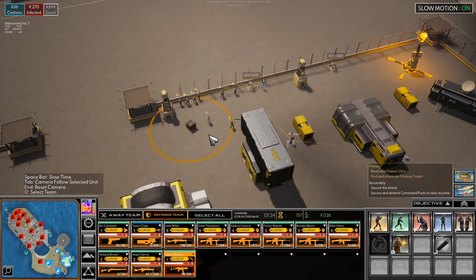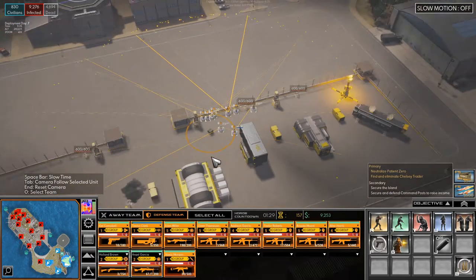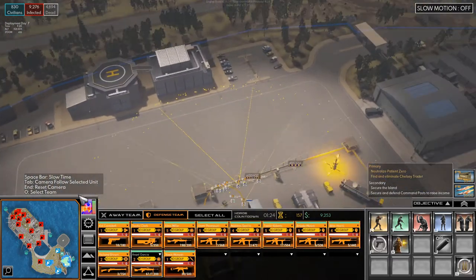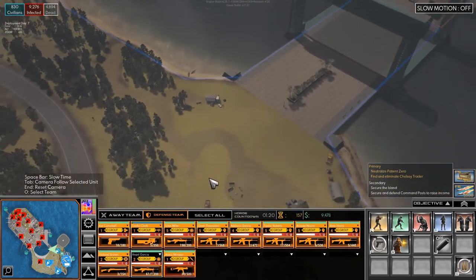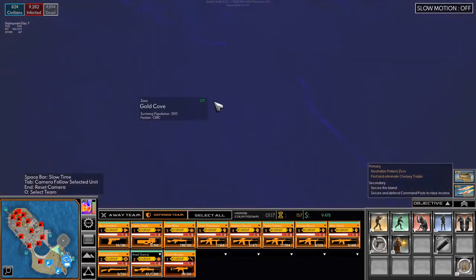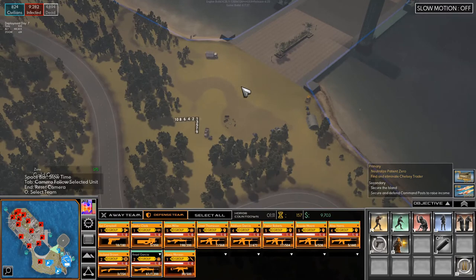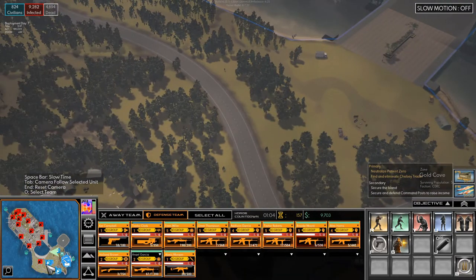What we're going to do is send our defense team — except our engineer. Actually, no, our engineer too. We're going to send them up here. There are no zombies, so we're going to send them over here. And we're going to set up a line of defense here at the bridge, so that we are safe from that side.